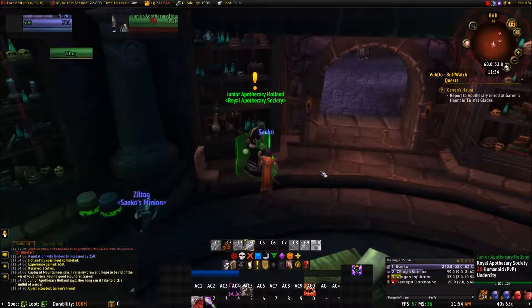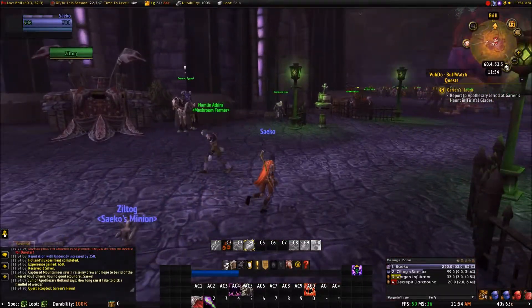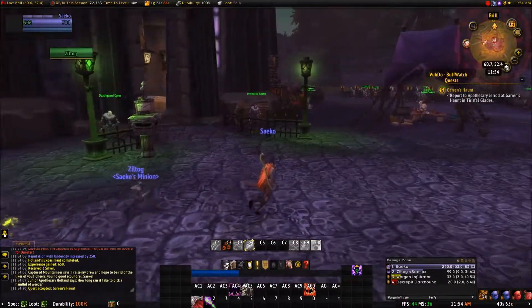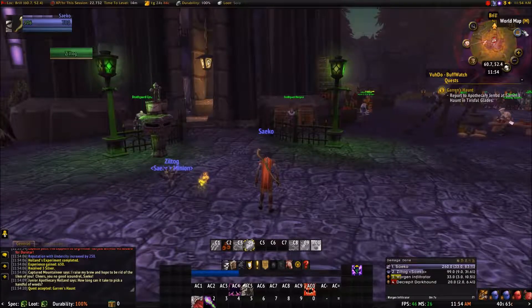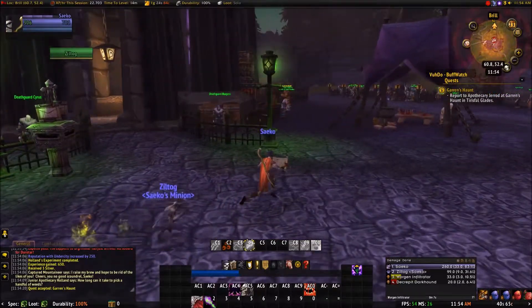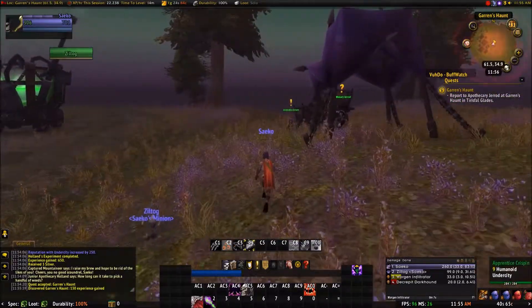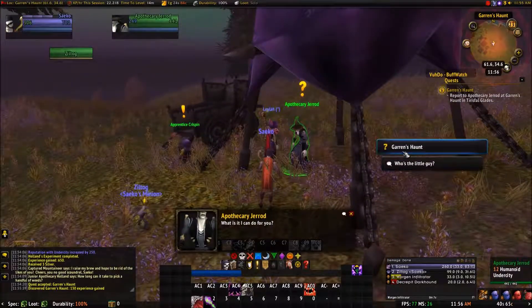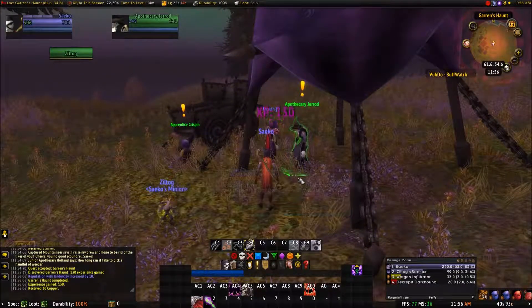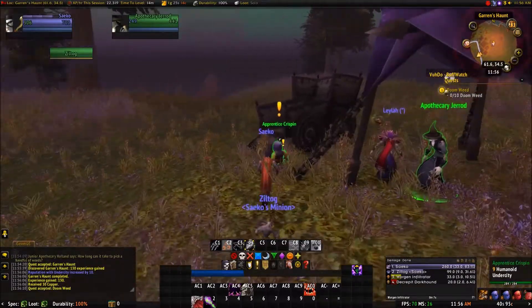What does the shadow do? Now we've got to go to Apothecary Jarrod at Garen's Haunt — all the way over there. Let's get walking. Okay here we go, let's turn this in. He's got a new quest — Forest Doom Weed. Grave robbers — do you have another one? No, we're done here.